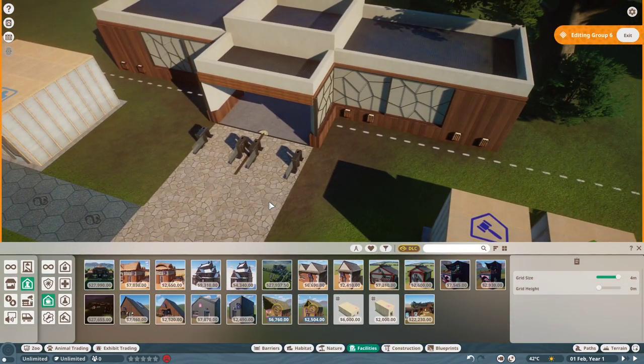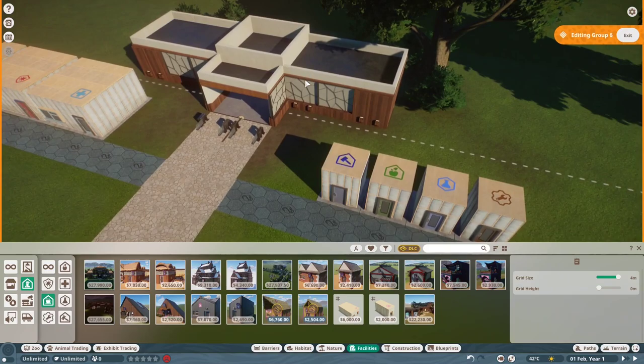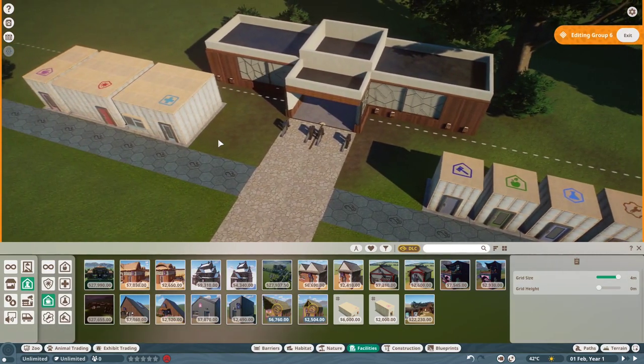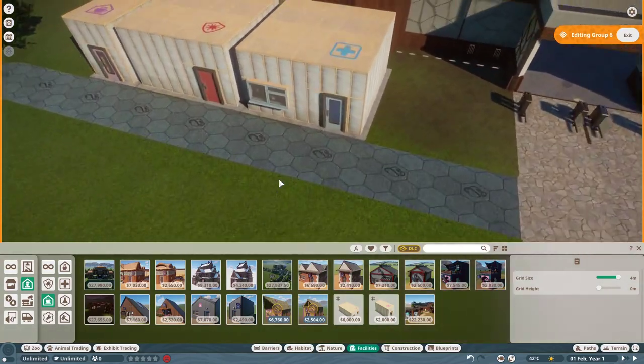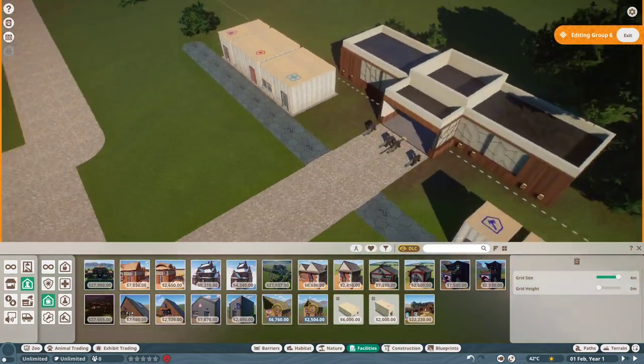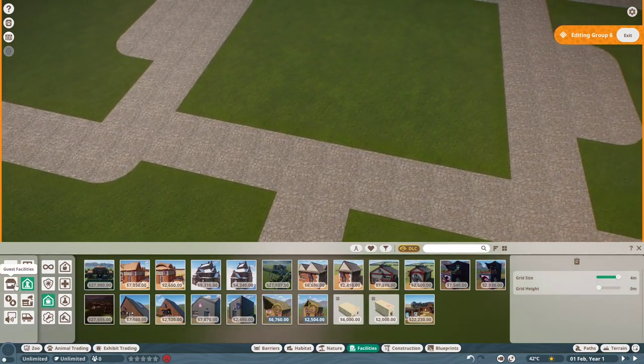At the end of this tutorial I'll pan to my franchise zoo and you'll see what I've done — I've made it so these buildings look like part of the entrance. Now we have all our staff facilities in place and we need to look at getting our guest facilities set up.